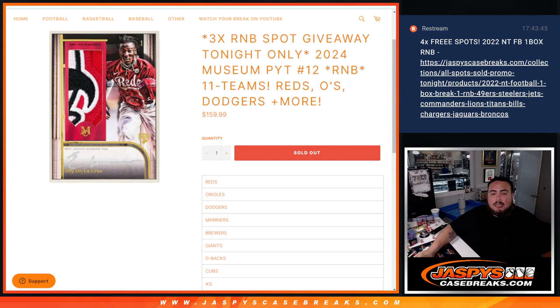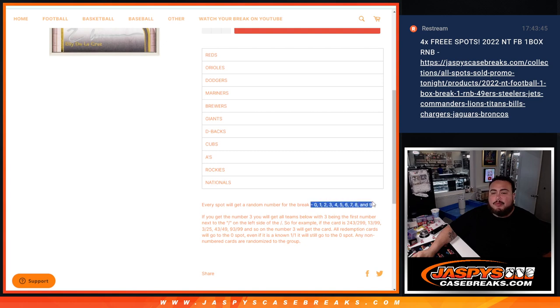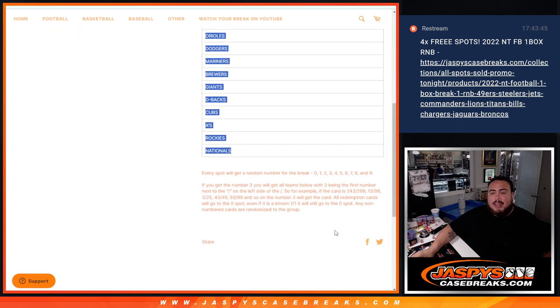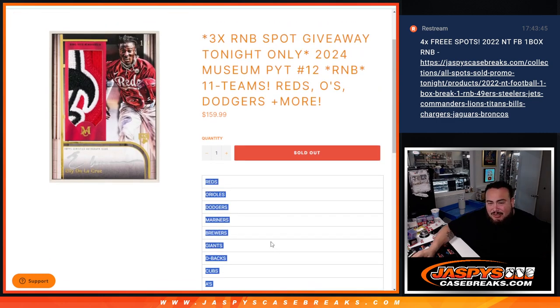Here is the list of teams. Like a normal RMB, everybody gets a random number from 0 to 9 assigned to them, and of course if it's numbered and it matches your number, it goes to you. Remember any non-redemption cards for any one of these teams will automatically go to spot 0, and any non-numbered cards are randomized to the group.